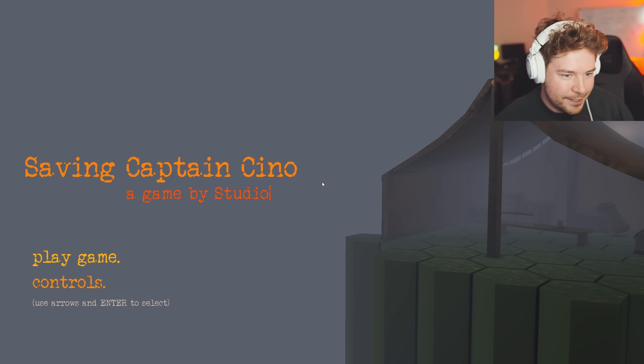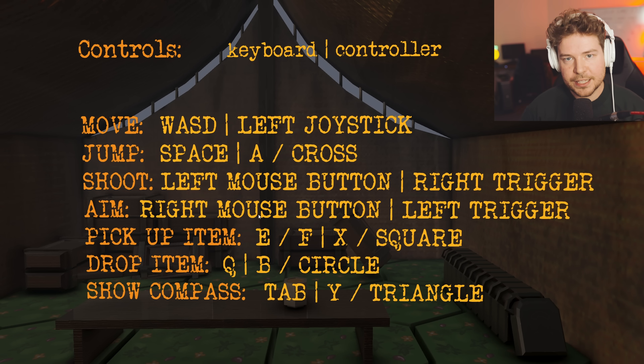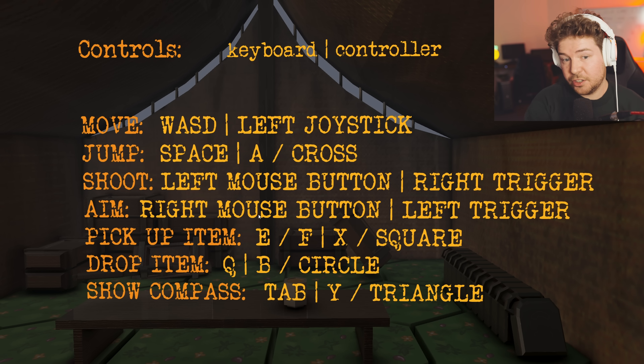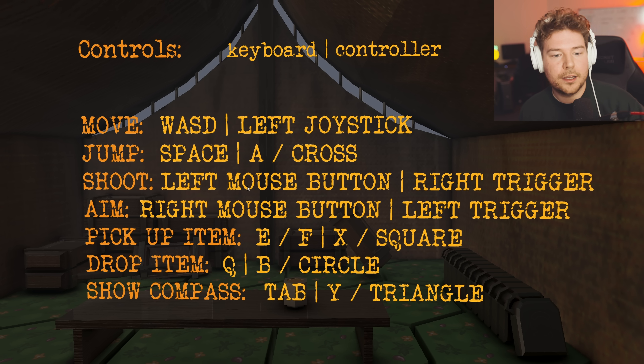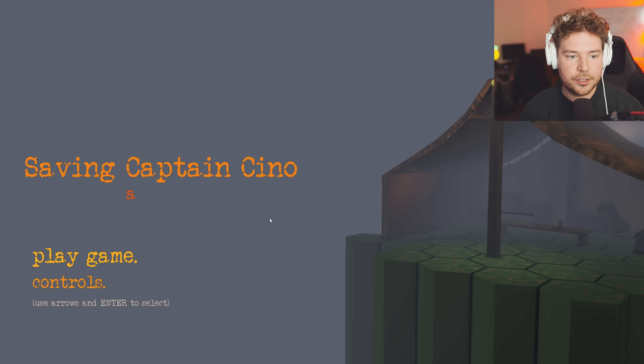We have Play Game and Controls — arrows and select. Controls will tell you what the controls are. I recommend you read this first; it's also in the readme if you want to refer to that. It does actually support controllers as well, so if you have a controller you can plug that in at any point. But I'll guide you through the game anyway. Let's go to Play Game.